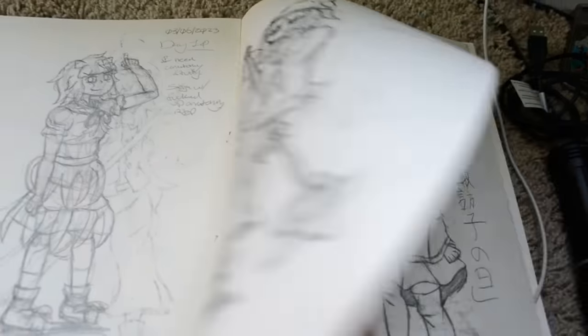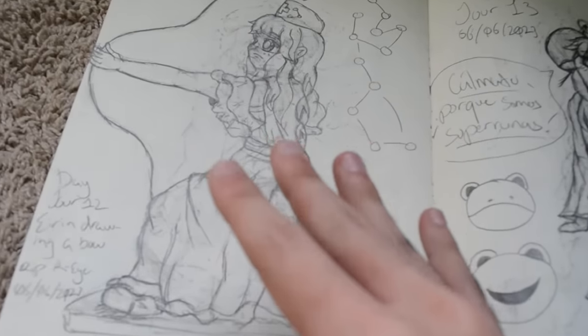Day 20! The Mima is just... the anatomy is a bit off. And we don't talk about the Aiden.